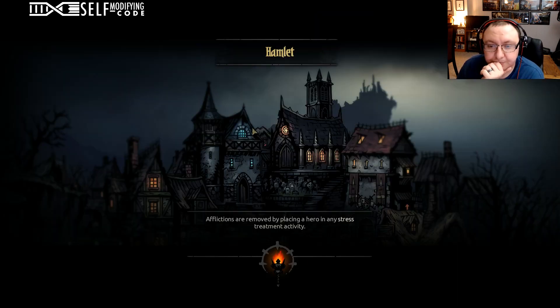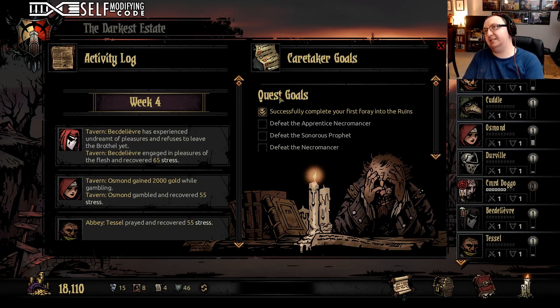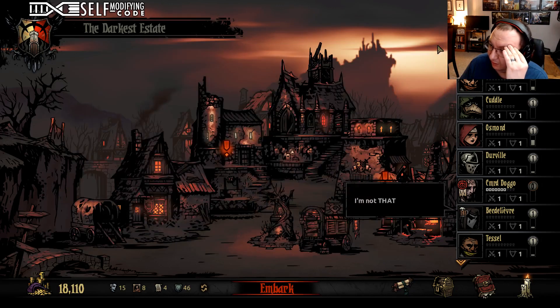Whenever a character hits 100% stress they have a chance to either get a virtue or an affliction. There's something like 65/35 base — 65 to get an affliction, 35 to get a virtue. And then there's things that can modify it: torch level, what trinkets they're carrying, etc.